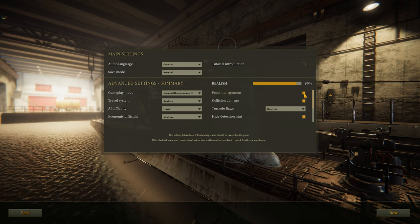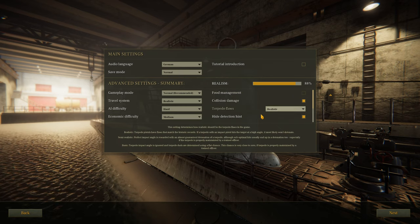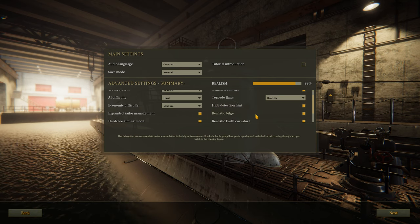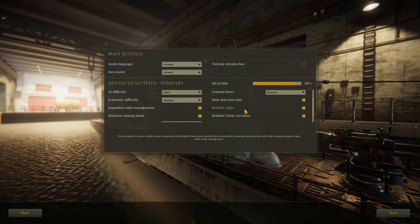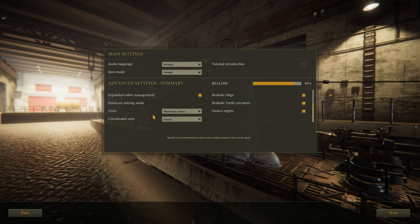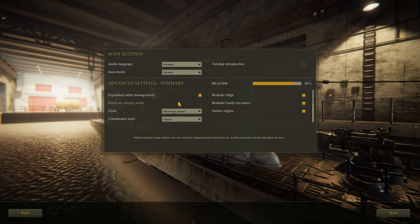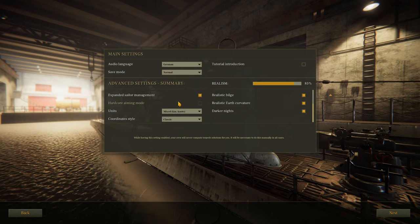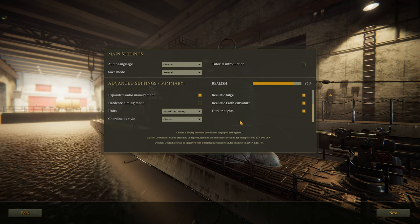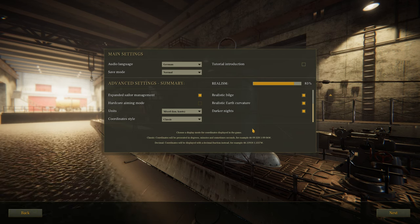I don't want to deal with food, especially for these training videos, so I'll turn that off. I leave the collision damage on, and I leave that unrealistic high detection on — they will tell you when you're detected. I'll leave all this on. The only thing I will take off is the hardcore aiming mode. It's pretty cool, but that's a completely different animal. I haven't played it enough to really get into that — there's so many other things to learn first.